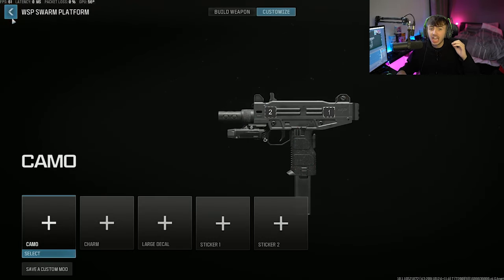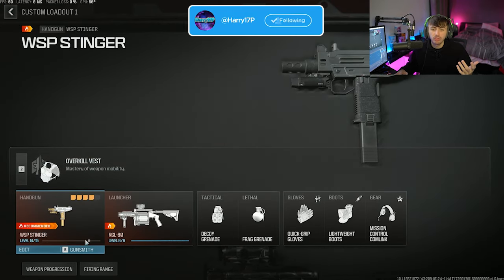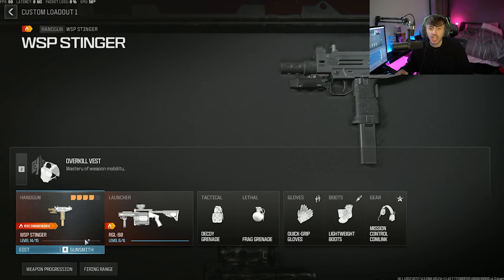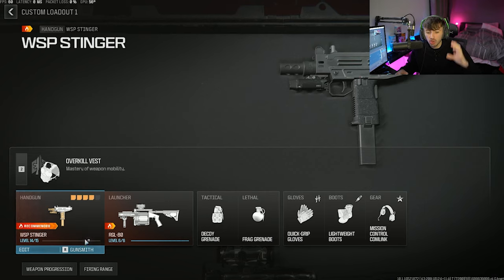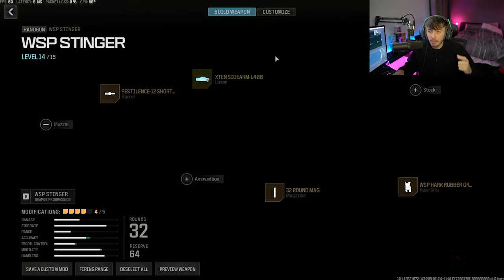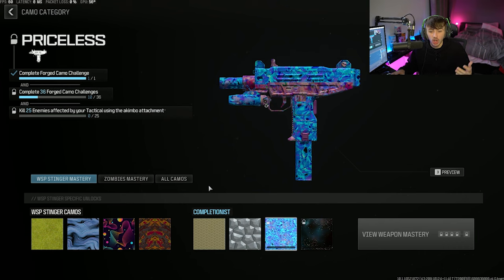If yours says 14 out of 15 and the bar is at the very bottom, that's the issue. Obviously if yours says 14 out of 15 and your bar is like three quarters of the way done, you can probably actually level yours up properly — yours will just get to level 15 normally. However, if you are struggling and it's exactly like mine, saying 14 and the bar is not moving at all and it's at the very, very bottom, go and chuck the akimbos on. I guarantee you will be able to complete the last challenge, and then you can get it gold and forged, whatever else you're trying to do on it.